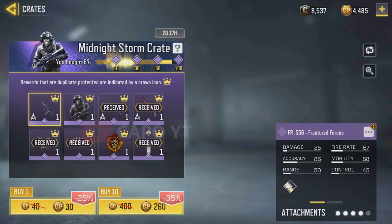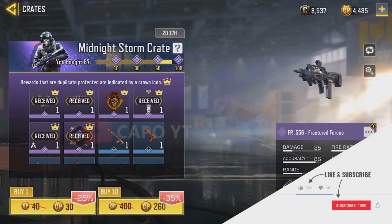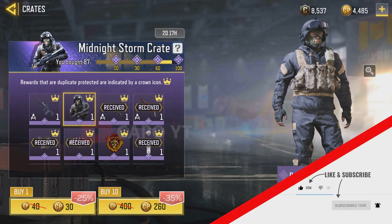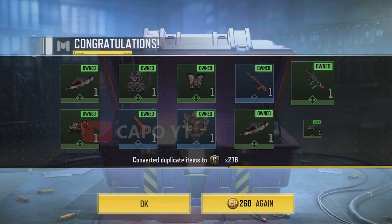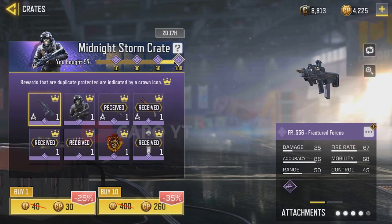Another 10 — let's see what happens. I thought I got an epic but it's the baseball bat. I just want a baseball bat to hit myself right now. 87 crates in, three epics, got only one guaranteed item — very sad moment. I'm going to open another 10 to see if I can pull an epic out so that after 100 I just have one epic to get.